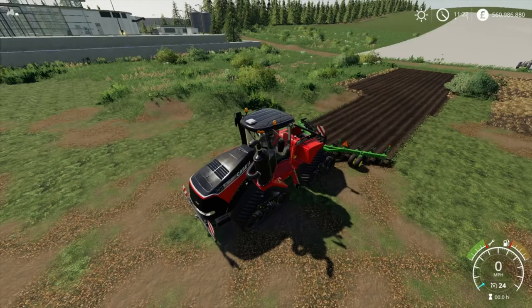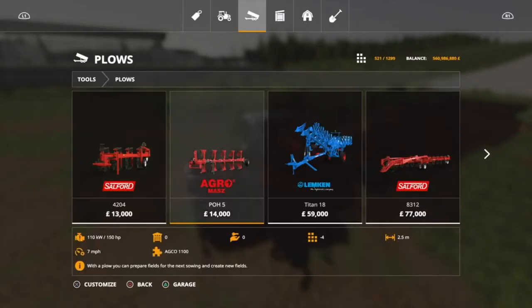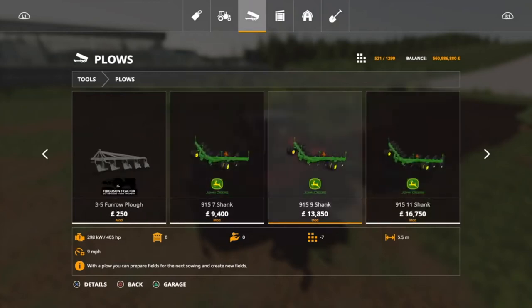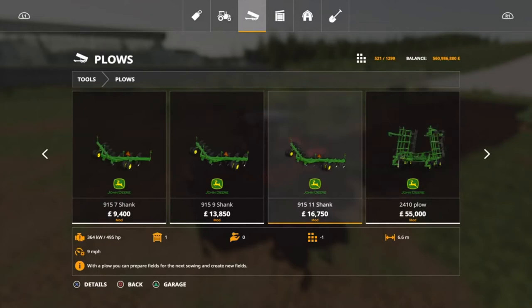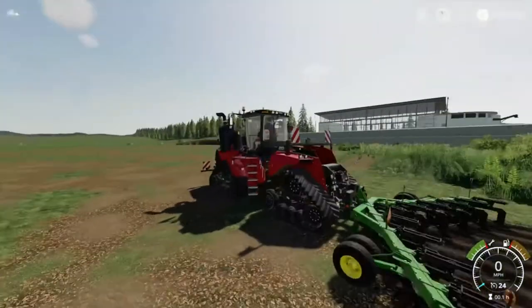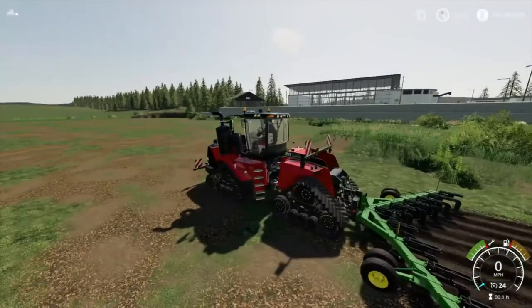That's why it's number 10 - it's a well detailed plow. It does have a high horsepower requirement - that's the only downside. It's got a 409 horsepower requirement. In the store under plows you've got the 9157, the 9159, and the 91511 shank with different horsepower requirements. This is the one with the highest power requirement. It's seven or eight slots on console, dropped down to one. But yeah, it's well detailed and well configured, and if you want a well-made plow and don't mind having a large tractor, then this is the plow for you.